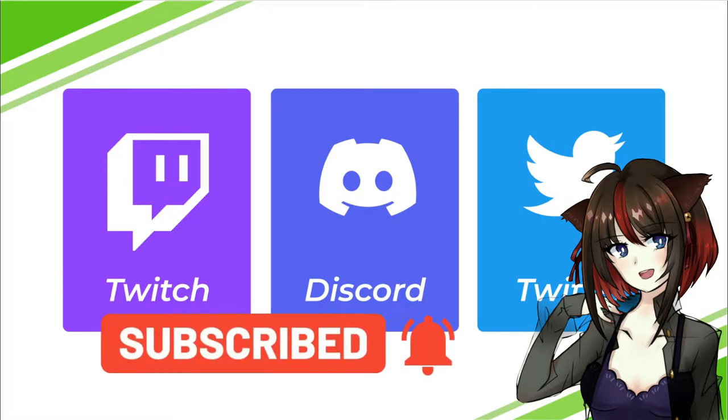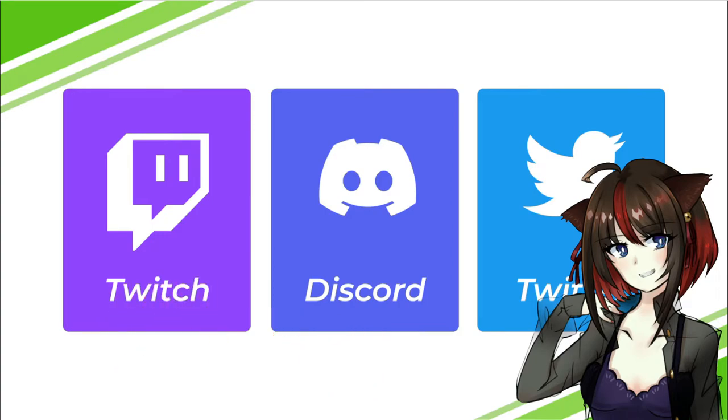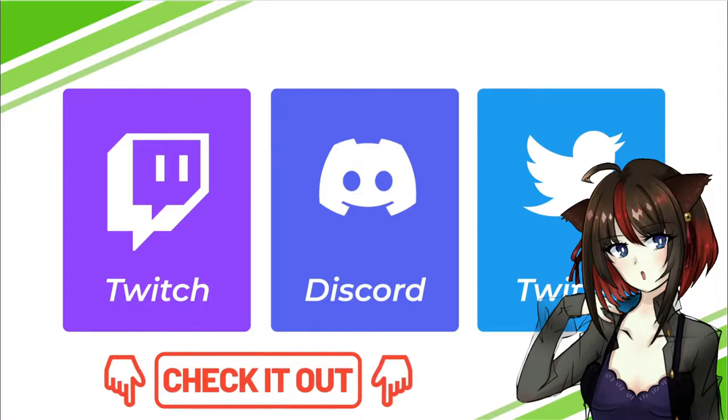I also play other games on Twitch and hang out on my Discord channel. We have a ton of Uma Musume players in there. They're super friendly, so if you want to check out an English community, they're all right in there. The links will be down below.